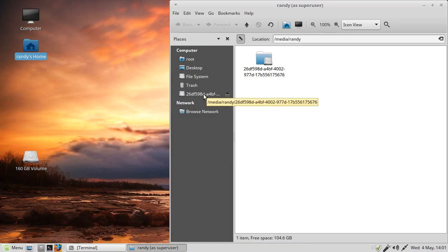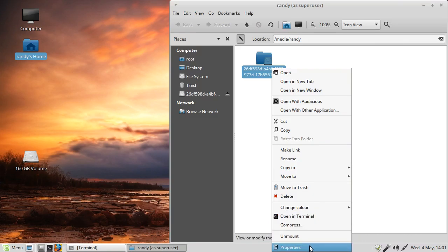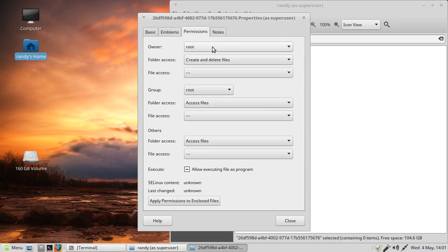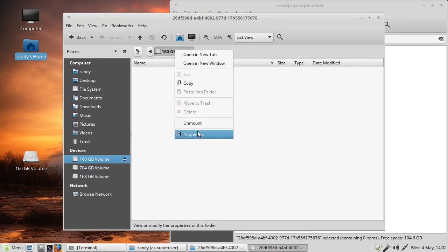Now as super user, right-click on the drive and go all the way down to Properties. Never mind anything else - go straight to Properties. We know it's a drive because it has the little hard drive icon in the folder. We're at the topmost level of that drive. Right-click and Properties. Go into Permissions and we can change it from root to randy. We couldn't do this before as a regular user.